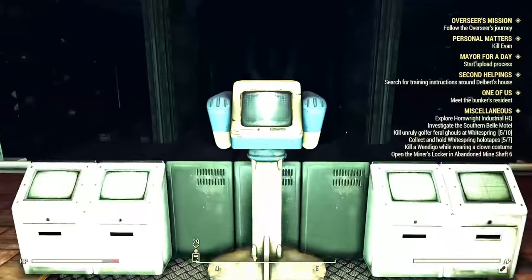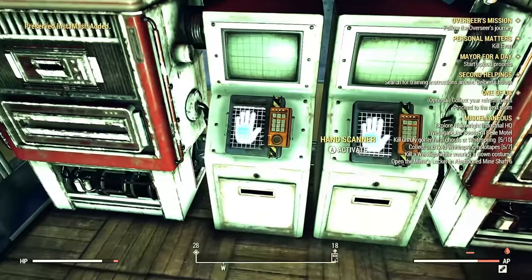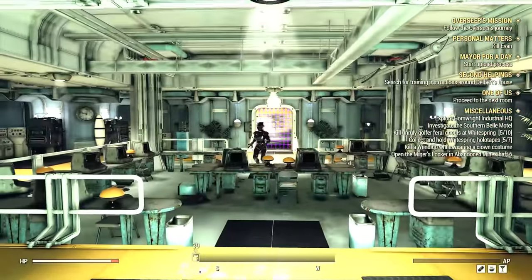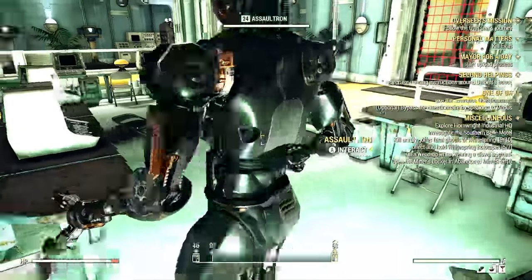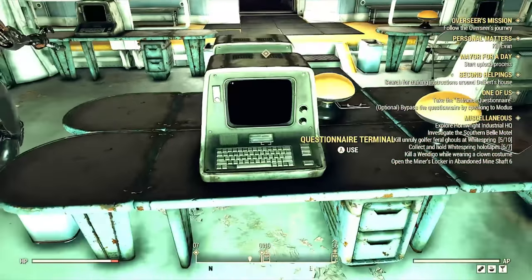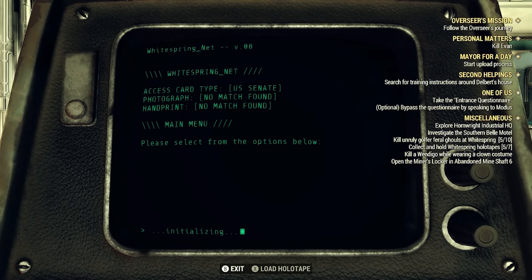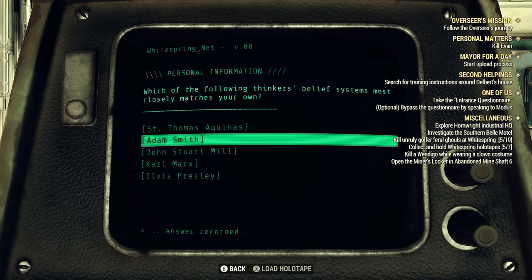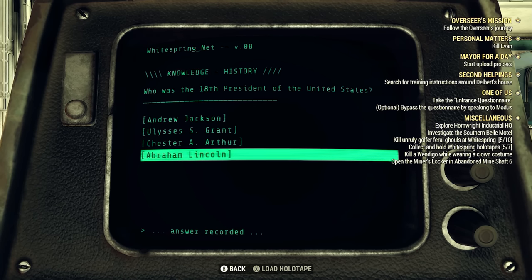We're going to meet Modus — he's awesome. Our next objective was to get some water from the water dispenser, and now we're going to do a questionnaire. You can answer these the way I did. The first two questions are opinion-based, but the other questions are based on fact.